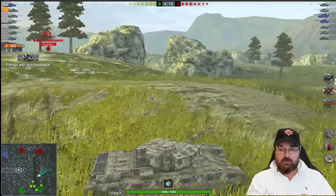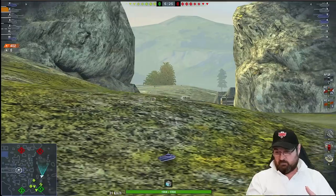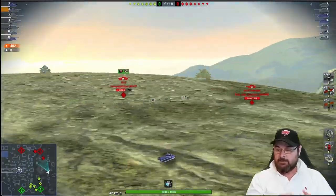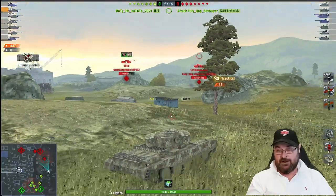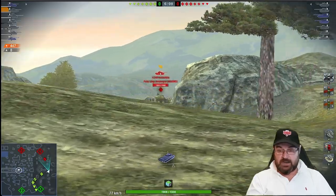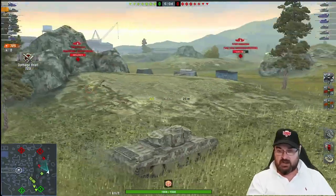I always like this spot on Yamato Harbour — you get to see a good part of the map. I'm going to move away because the TVP is there and he'll want to do something. Stupidly, this is where HESH doesn't work — I get 45 damage because I hit his tracks. That was my fault. That is what happens when you incorrectly use HESH, and it won't be the last time you see me do it.